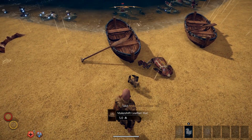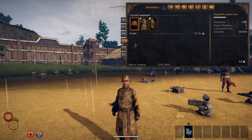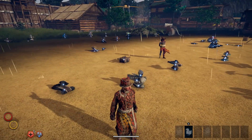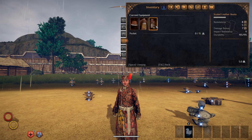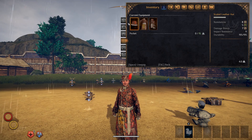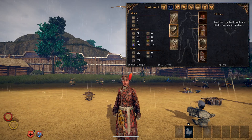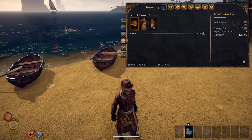Now we have the makeshift leather attire — obviously just very standard, very plain and ugly. There are the overall stats for that. Now the last one for this row is the scaled leather set — here are the boots, the actual armor piece, and the hat. I actually like the look of this one — it looks actually pretty nice. Here are the overall stats. I really like the feather in the hat there.